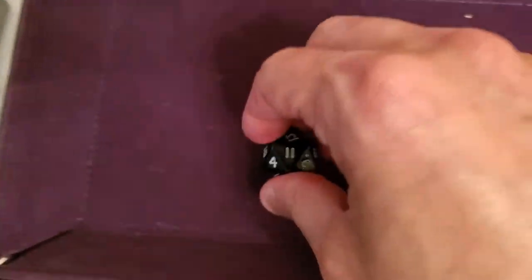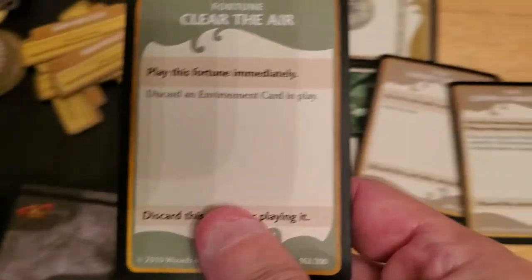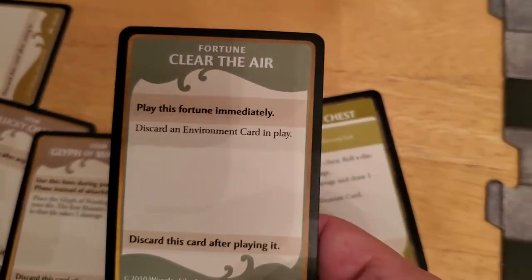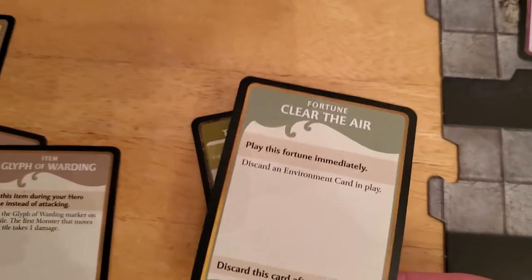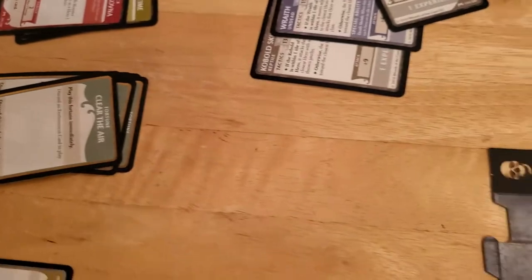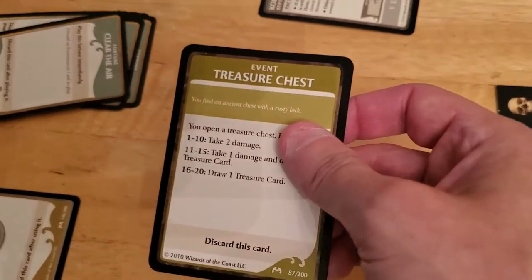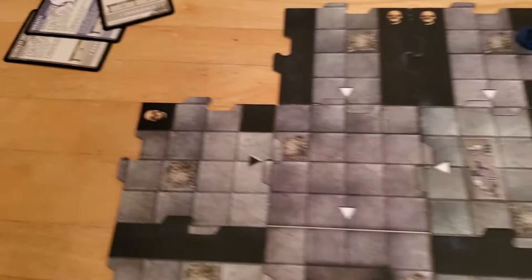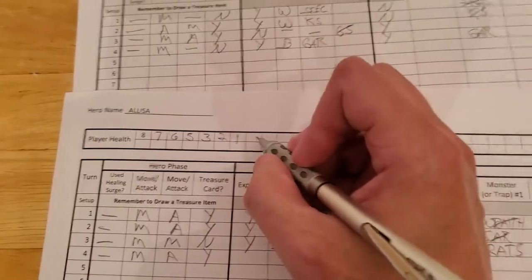There is a chance - it's 11, so she takes a hit. She takes one damage and draws a treasure card, so we'll get the treasure card. This is interesting. She takes the damage. Here's the way I'm playing this - she gets this treasure card which allows us to discard an environment. Luckily we have an environment in play. So this goes into the discard pile, this goes into the discard pile, this goes into the discard pile. And Alyssa, for all her actions, croaks because she takes that one damage and she's down.